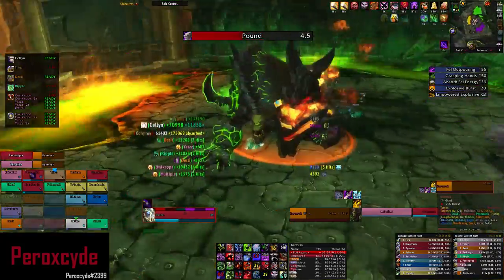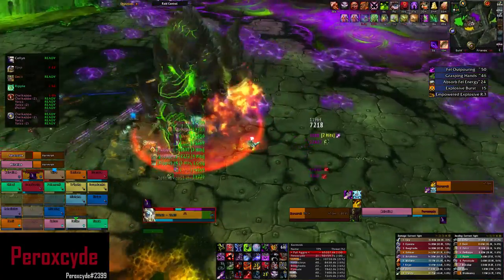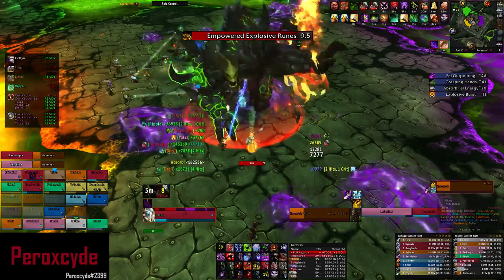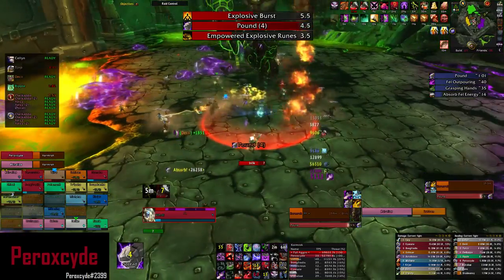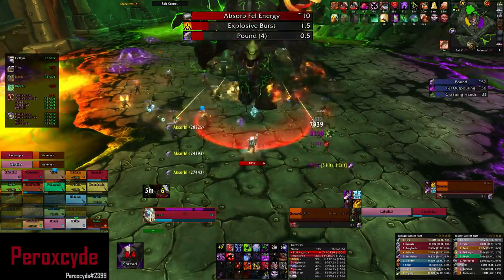We use Heroism during the low percentage phase of the fight to maximize damage output in the final stretch. The goal is to delete the boss before any more major mechanics occur. You also want to make sure you're avoiding all abilities, doing as much damage as possible, and executing mechanics in the correct order.